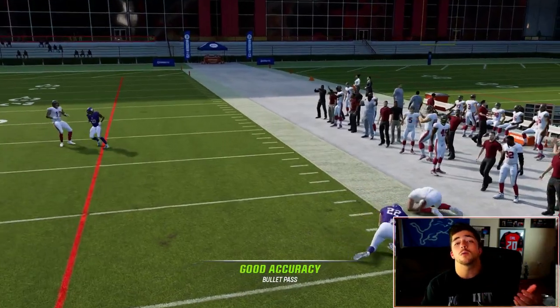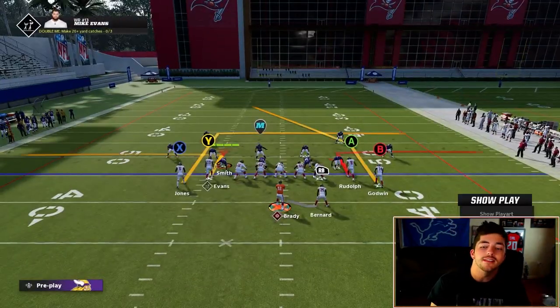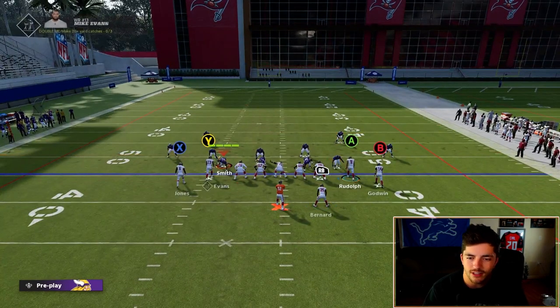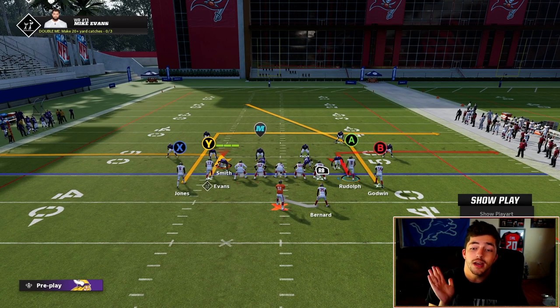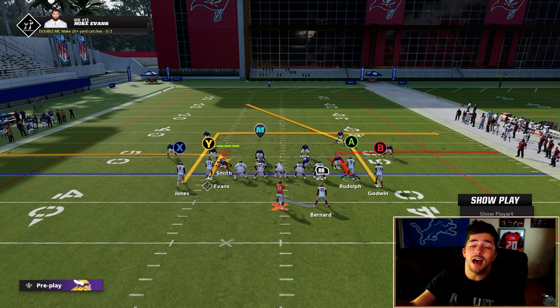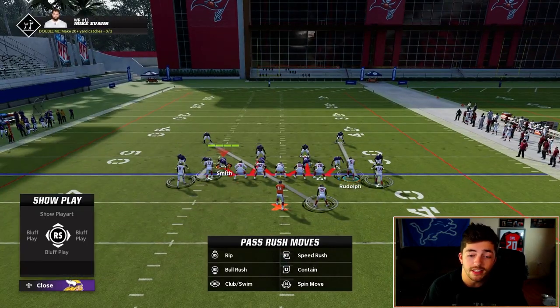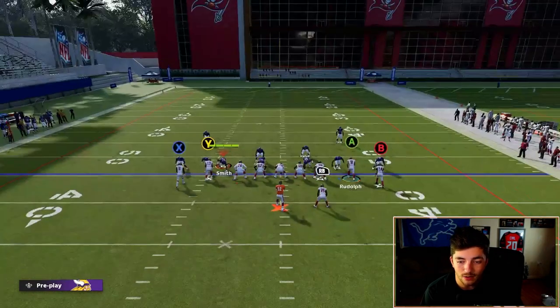We have this little out route on the right, but it's actually an option route. Zone coverage, you can see the different play art — he'll sit as a hitch. Man coverage, he'll jet out as an out route, and a lot of times he's going to be manned up by the safety, which is going to let him get a free release and win on this out route.